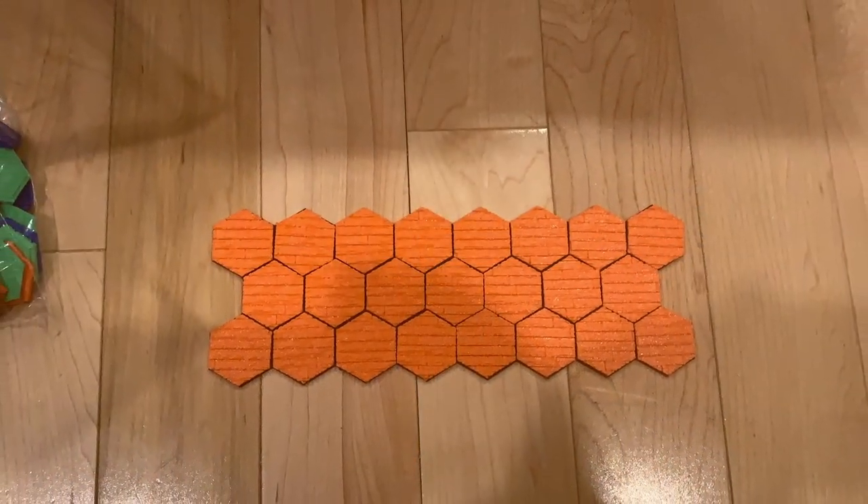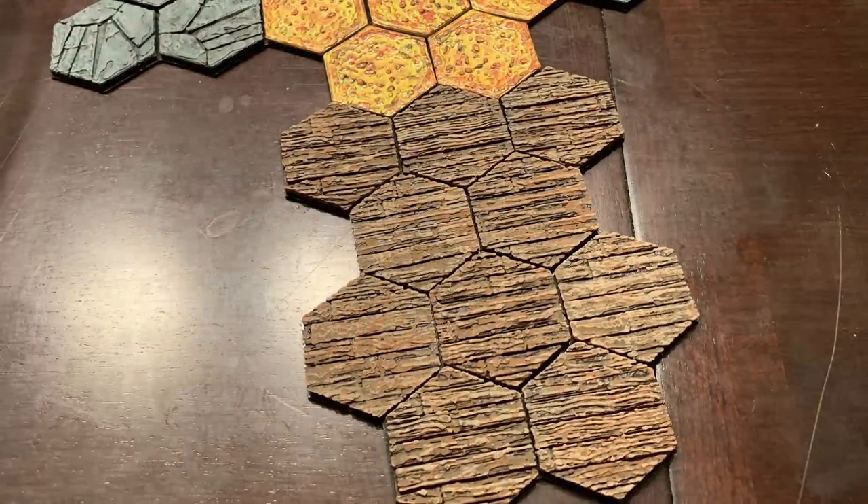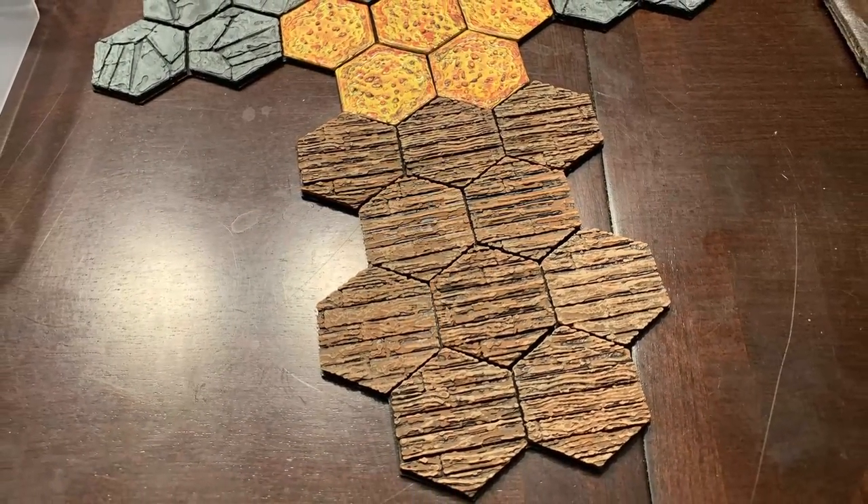The second one is wood. I used really the same technique to paint them, except these were primed black, painted brown, and then I used a couple different layers of brown with different levels of strength with my dry brushing to give it a little bit of texture and layer. Really happy with how the wood ones came out. I just used cheap paints from Walmart — very inexpensive. This is something that anybody can do, and there are plenty of videos online. You don't want to learn how to paint from me — I'm not an expert — but you can pick it up and do it yourself.